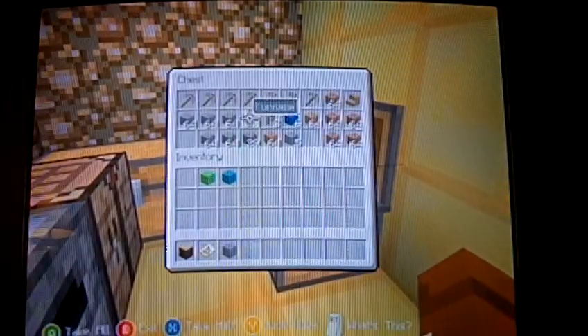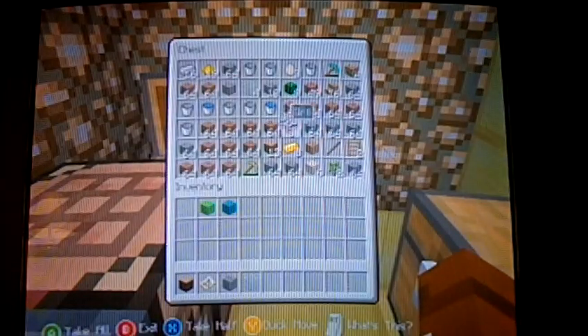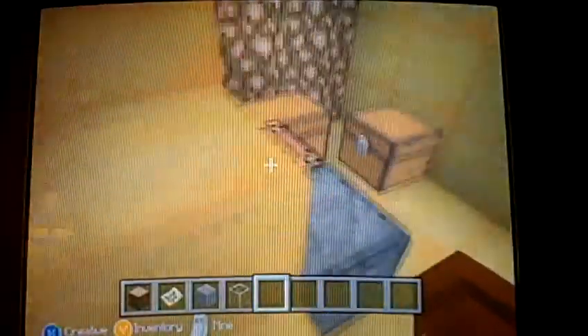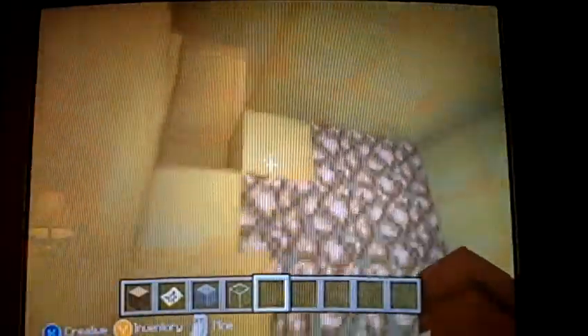This is where I kept all my stuff — a bunch of pickaxes, a bunch of dirt and cobblestone from when I was mining. This entire chest is full of dirt basically. There are no real rooms right now, it's just levels.